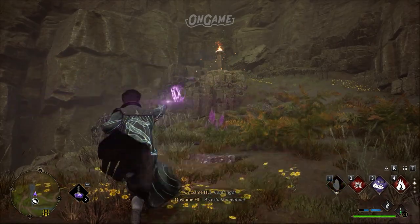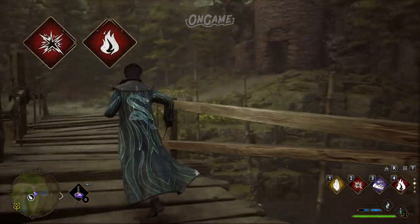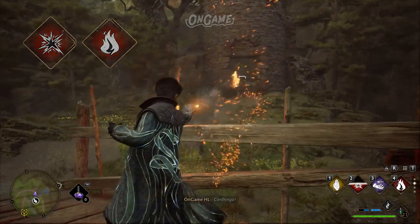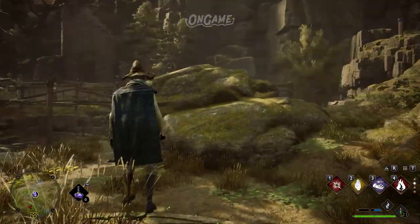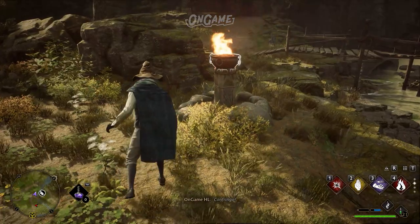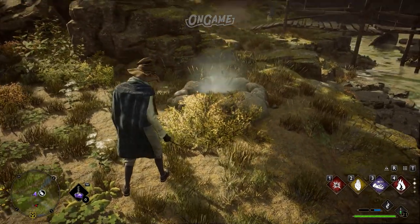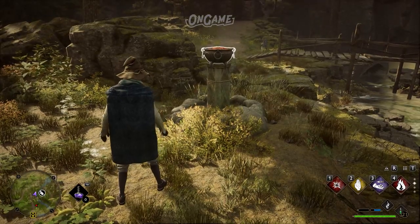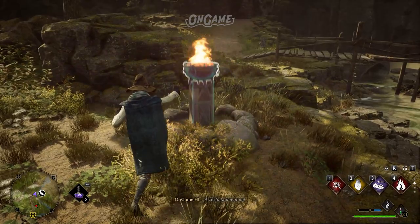The first challenge is Lighting Braziers. This challenge requires Incendio or Confringo spells. But first, you need to cast Revelio to reveal the three pillars' locations. You need to light the braziers quickly, because once a brazier starts to touch the ground, it will reset and you have to light them all over again. The way to make the braziers last longer is to cast Arresto Momento after you light them.